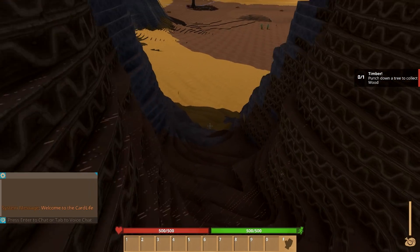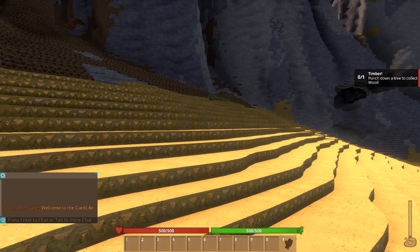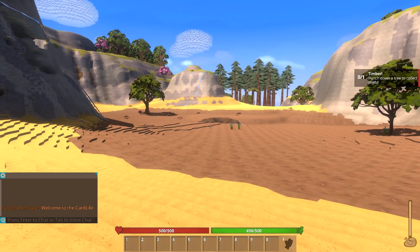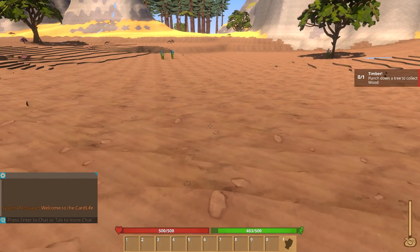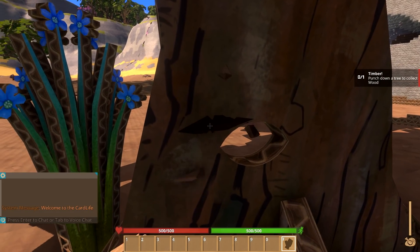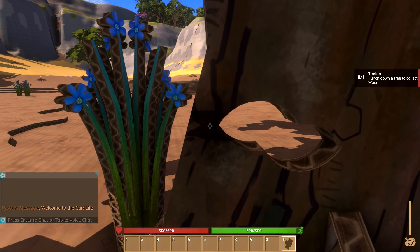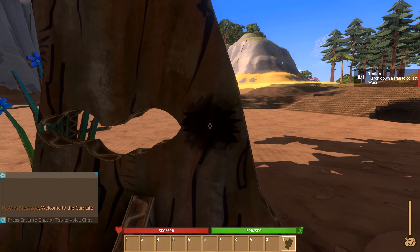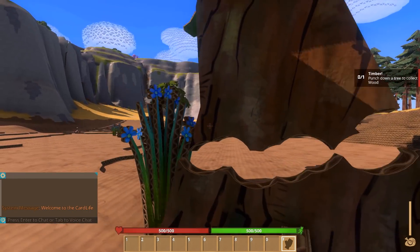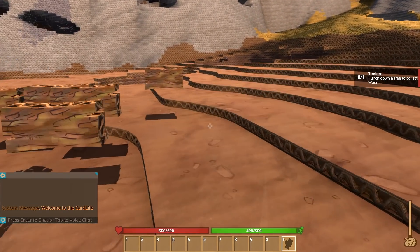Man, already this game looks really nice. The whole world is kind of layered, like you'd imagine a topographical map — like an ordnance survey map. There's layers to this world. Okay, we'll go through the motions: punch down a tree to collect wood. Oh wow, look — you actually carve out like a piece of the tree. And I guess if we carve enough out, the tree will fall over. You have to get every last bit that it hangs on by. There we go. Timber. Now that is actually really cool.